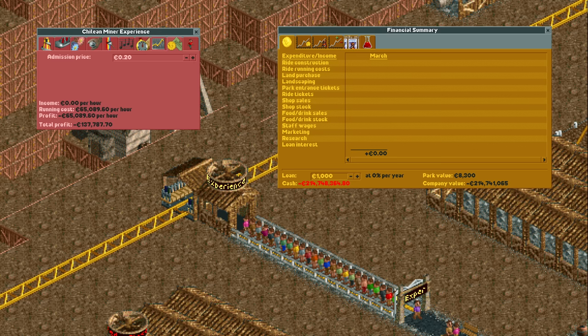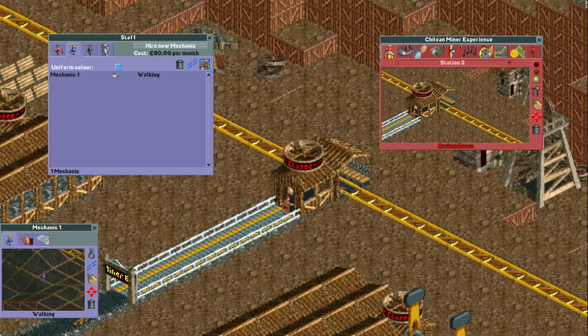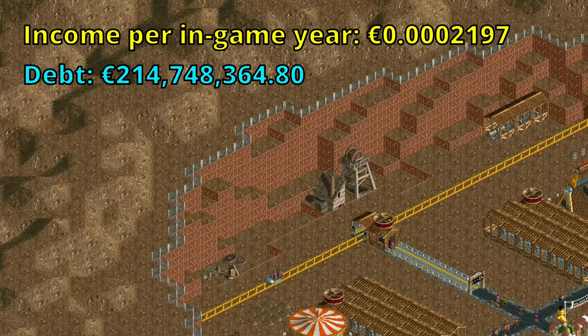Due to some underflow glitch in version 0.4.5 of OpenRCT2, this ride got an operating cost of over 65,000 euros per hour. So for every payment you accidentally make, you're set back over 18 million in-game years. You also have to hire a mechanic every now and then to have the ride fixed when it breaks down and fire him again before the payday arrives. We can now calculate how long this scenario will take to complete.